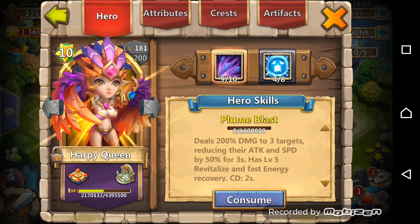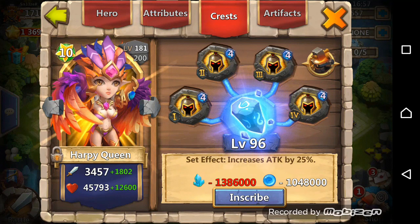My Harpy Queen is 9 of 10, 4 of 8 Scatter, 96 Inscription, and level 4 War God.